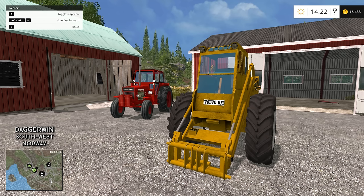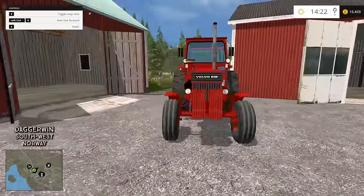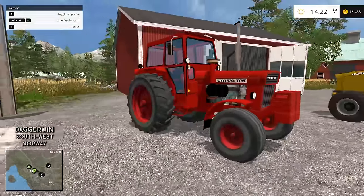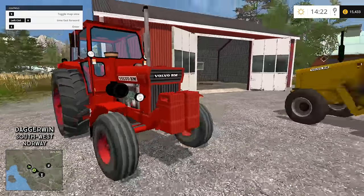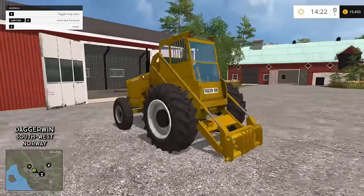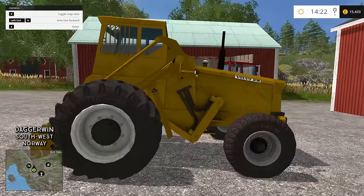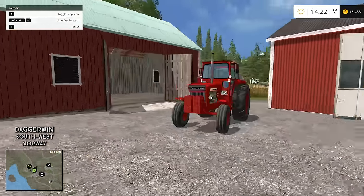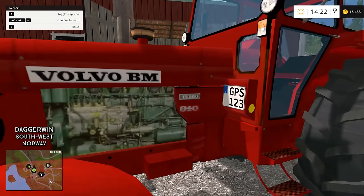So here we go, we've got two here. We've got a front loader tractor - the Volvo LM218 I think it is - and just a standard, possibly four-wheel drive tractor. That's going to be a nice addition to the fleet, and also just over here we've got the Volvo 840 with a turbo.